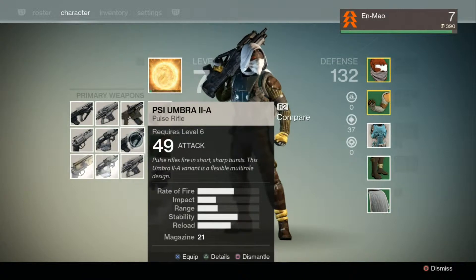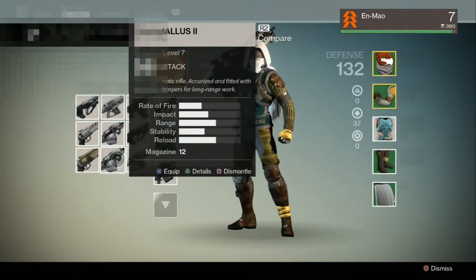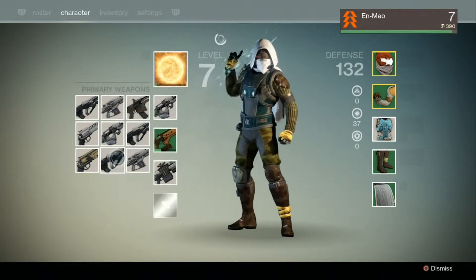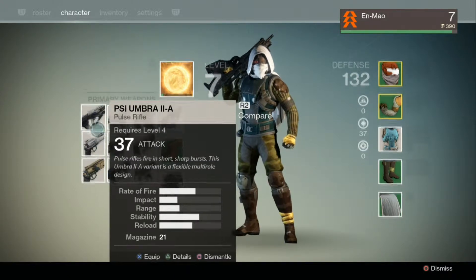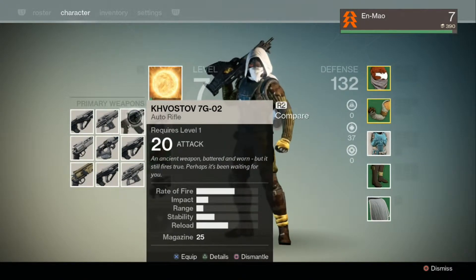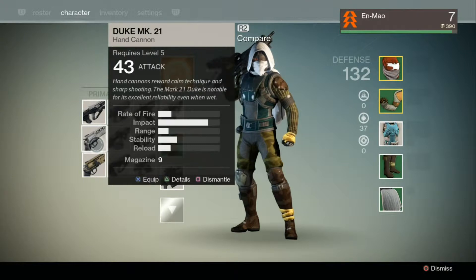Do we destroy these guns or just hand them off to people? Or do we sell them? That gun is a 49, that's better than what we've got - 156 attack. Do I change to that one? I think that's a better gun to have because it's like an assault rifle. I really don't know what to do - do we just break these guns down? I'm too much of a pack rat. They're all white level guns but how do I know if I'll need them later?